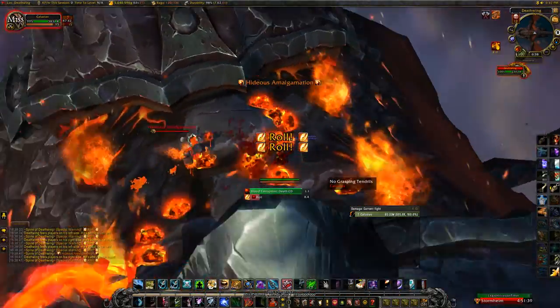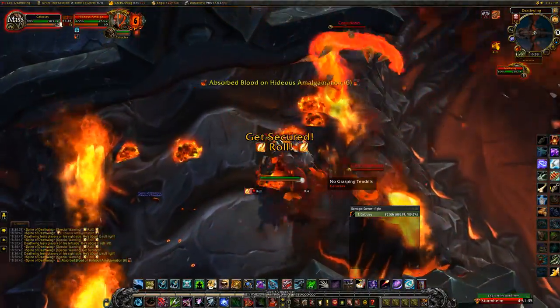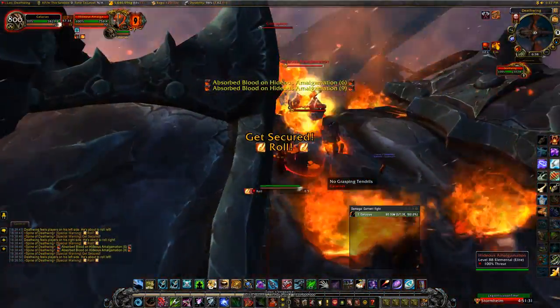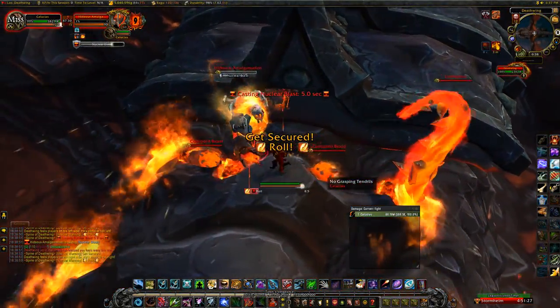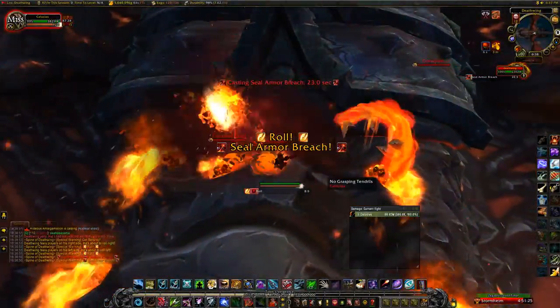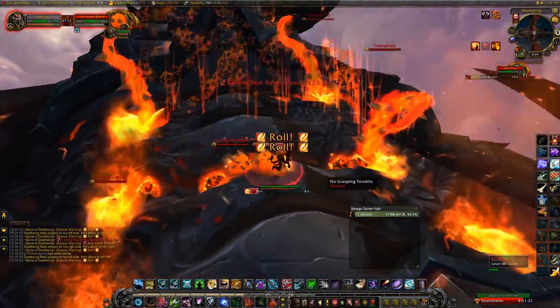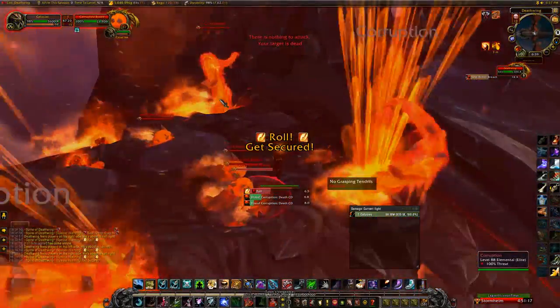Keep dancing on his back so you don't roll off, and drag that amalgamation over all of the bloods on the ground. He should have nine stacks — when he gets nine stacks, bring him to the front plate and kill him. Then a tendon will spawn under the plate. Immediately kill the tendon.